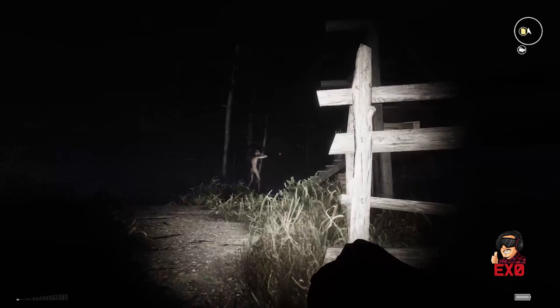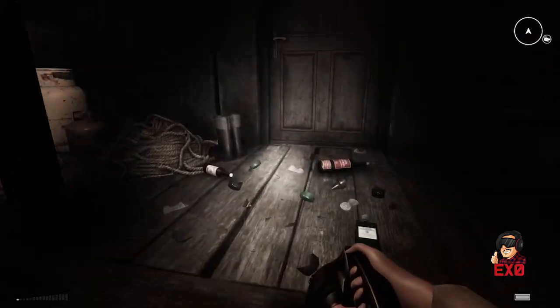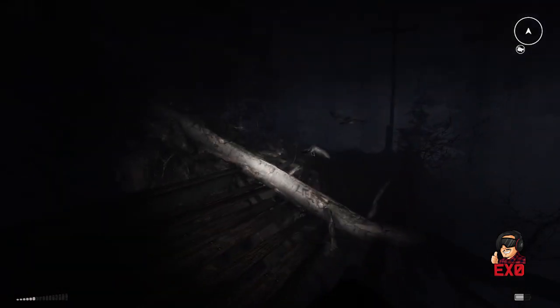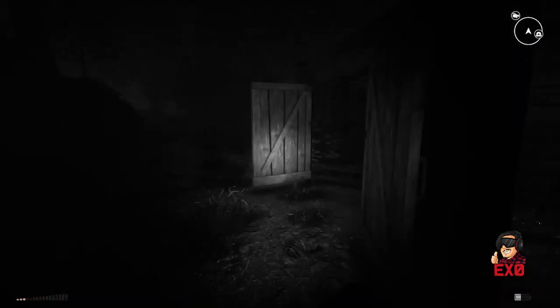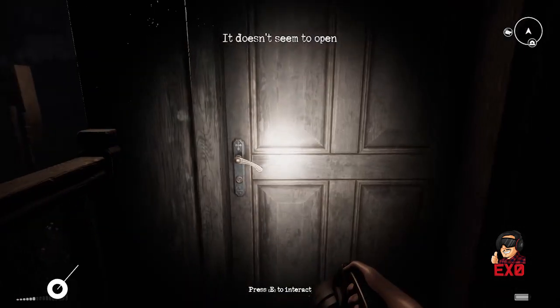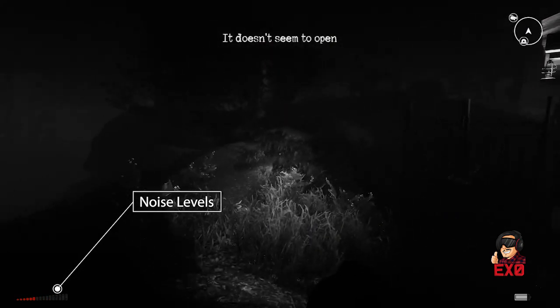Try to stay silent by crouching and creeping around enemies. Avoid stepping on glass, scaring crows, or rattling chains as they can give away your location. These monsters hunt using noise levels, and you can track your levels with your noise meter on the lower left hand corner of your screen.